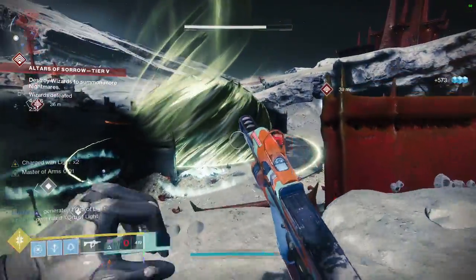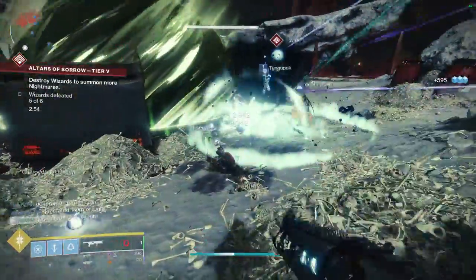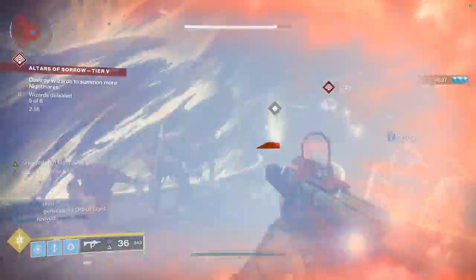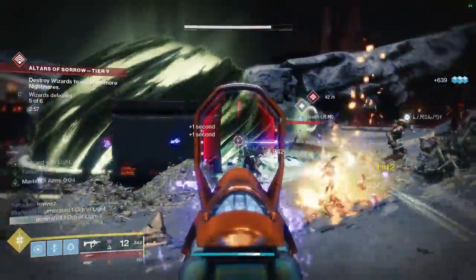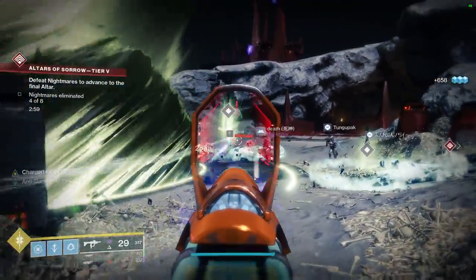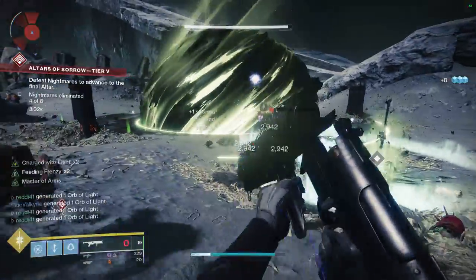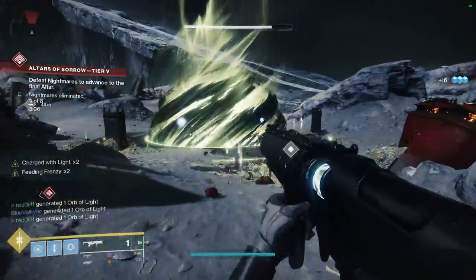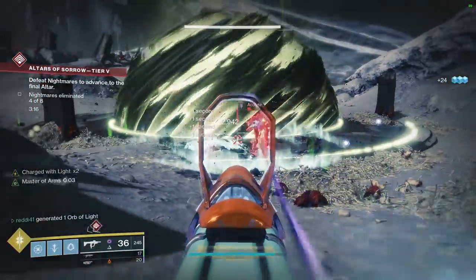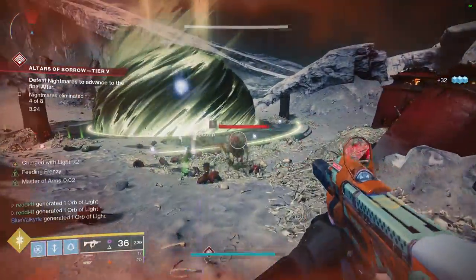It's actually pretty strong combined with Recluse — if you're getting kills with Witherhoard you'll always have Master of Arms active on Recluse. You put the blight down, start killing everything, then switch to Recluse which is always reloaded and has Master of Arms. It always resets whenever it gets a kill. Of course Recluse is getting sunsetted so it doesn't matter that much, but the synergy is there.